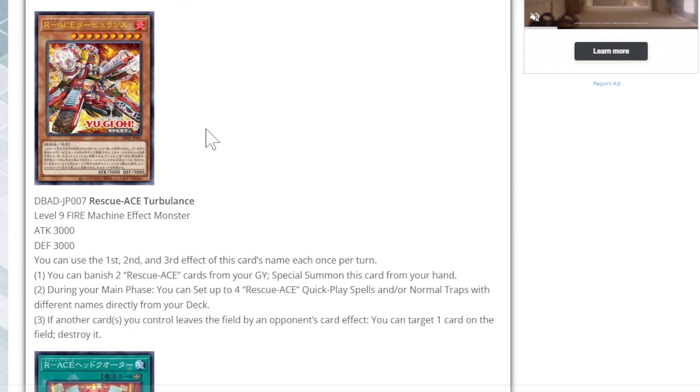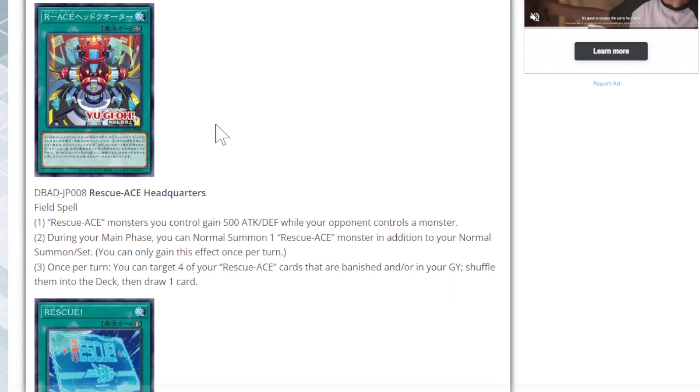The final boss monster is Rescue Ace Turbulence: Level 9 Fire Machine effect monster, 3000 attack and 3000 defense — it's a big boy. You can only use the first, second, and third effects once per turn. You can banish two Rescue Ace cards from your graveyard to special summon this card from the hand. During the main phase, you can set up to four Rescue Ace quick-play spells and/or normal traps with different names from your deck — at the moment we only have exactly four, so hopefully more are on the horizon. If another card you control leaves the field by an opponent's card effect, you can target one card on the field and destroy it.